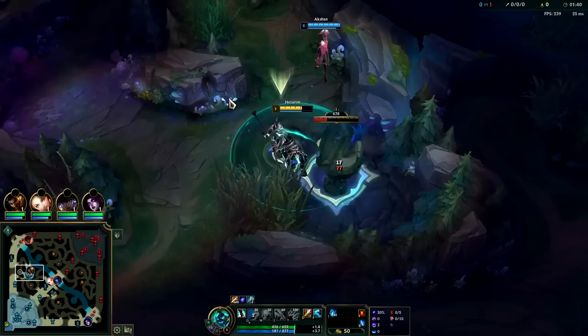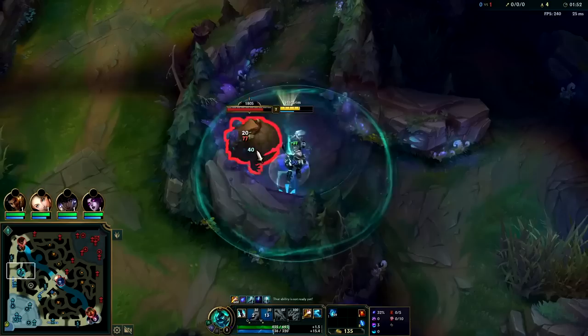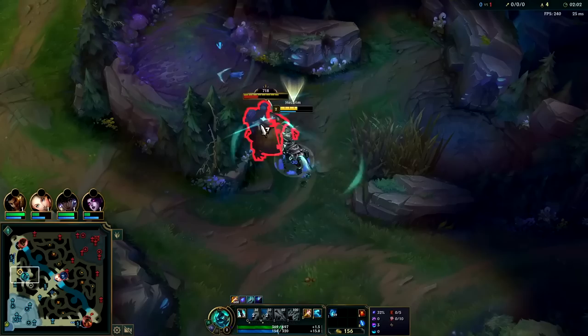Really broken. After Shojin you want to go for Muramana into Eclipse or into Duskblade, just depending on what you think will be better. Here I think Eclipse will be better because I need a little bit of tankiness and healing since I'm the only front line for my team. If my team had a proper front line we could push more for Duskblade and try to one-shot their squishies, which Eclipse is arguably just as good at.